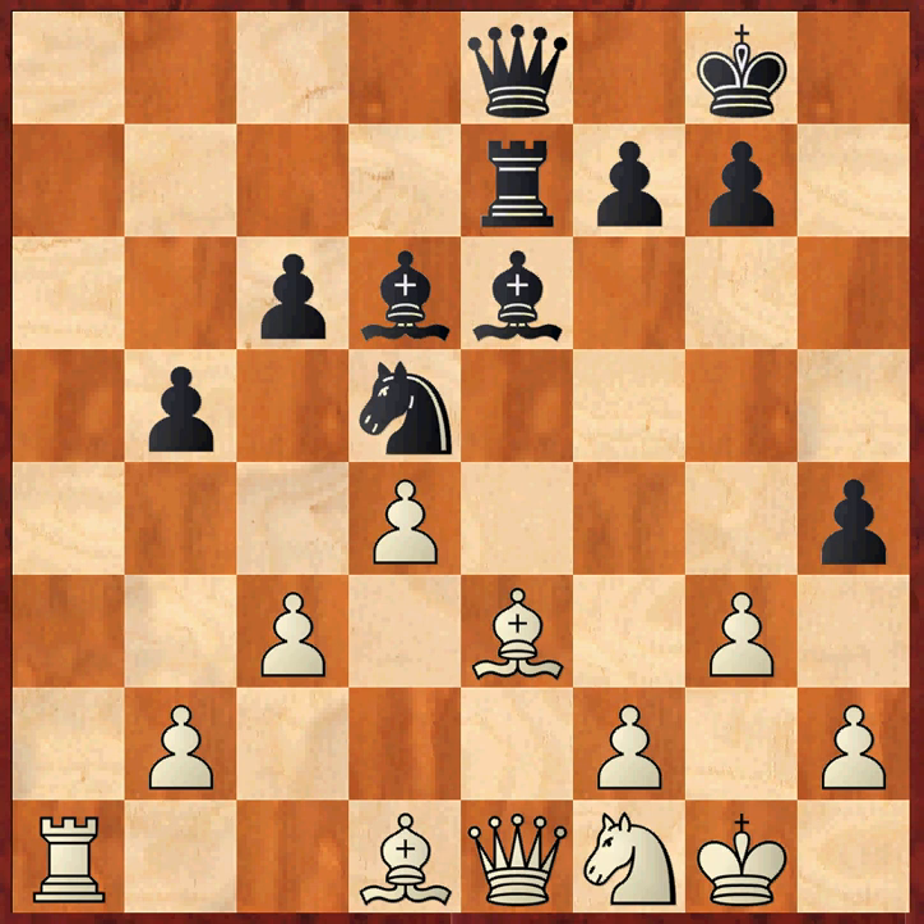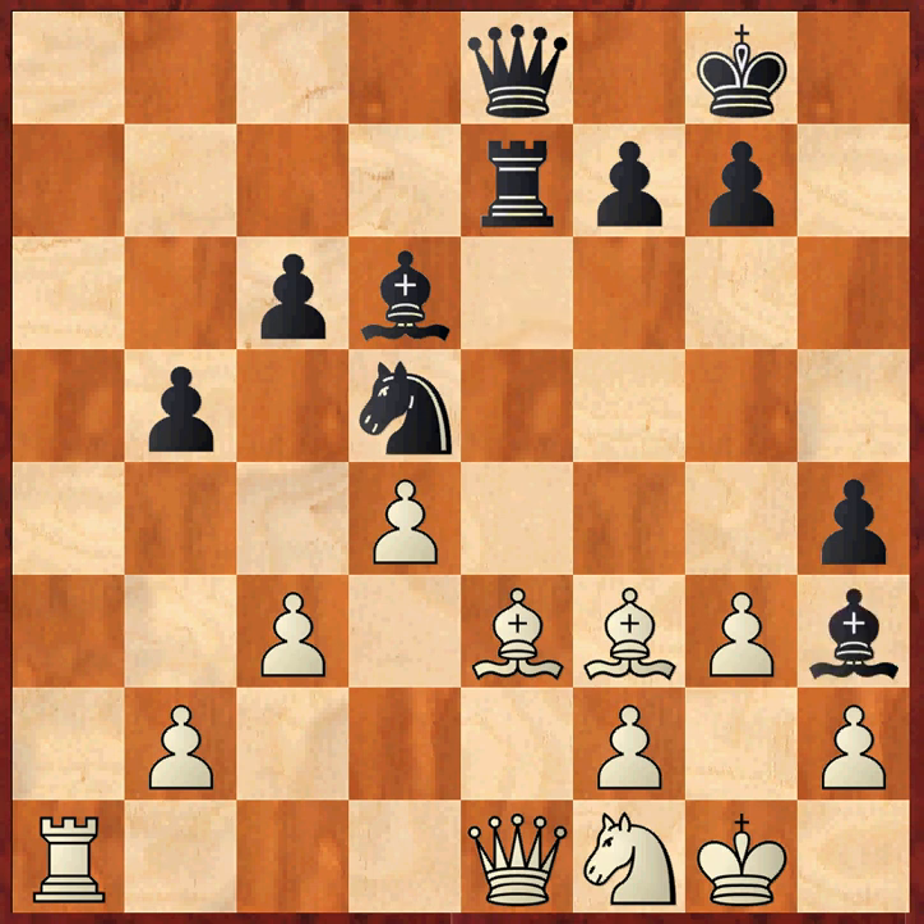axb5, axb5, and bishop f3, trying to control some of the light squares around the king. Bishop h3 followed.